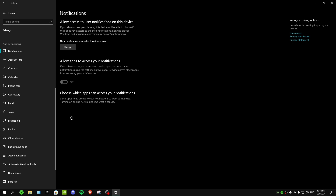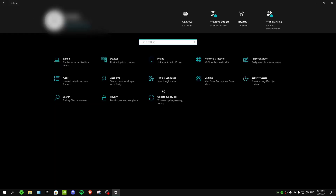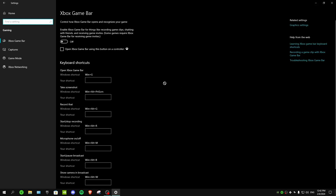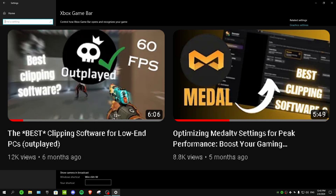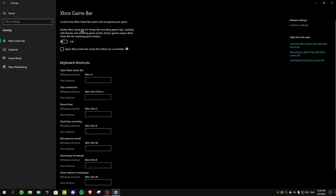Turn off contacts, radios, and messaging as well. After that, go to Home, then Gaming. First, you want to turn off Xbox Game Bar. If you're using it for capturing clips in games, that's a really bad option. Instead, you can download a clipping program like Outplayed or Medal TV — I have videos about those on my channel.